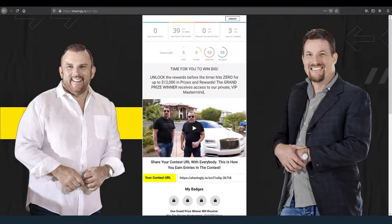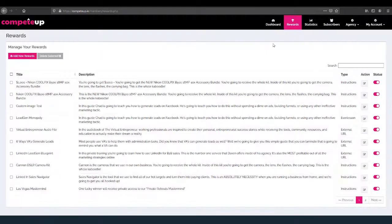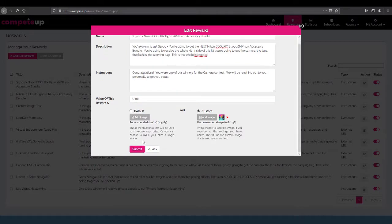The leads come in and hit the autoresponder — it's perfect. Now let me show you the rewards section. Here are all the rewards. Let me go ahead and edit a reward: here's the name of the reward, the description, the instructions, the value of the reward. You can go ahead and use a default image — we have default images for rewards — or you can load a custom image.